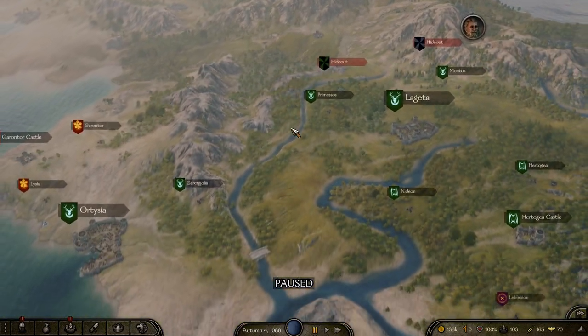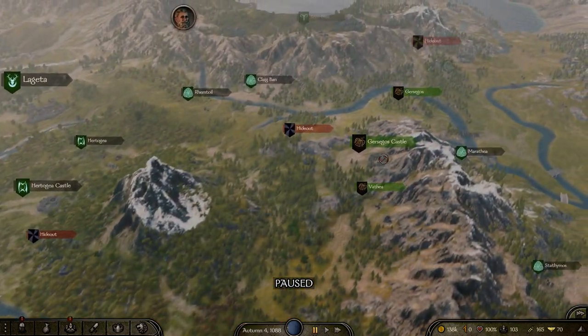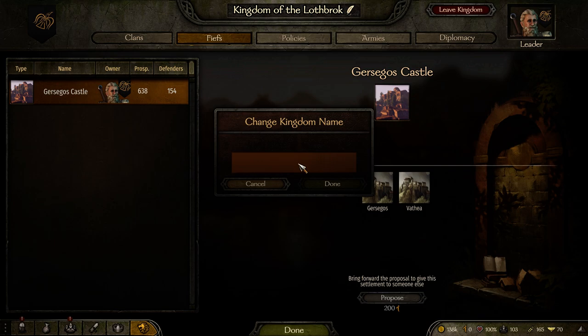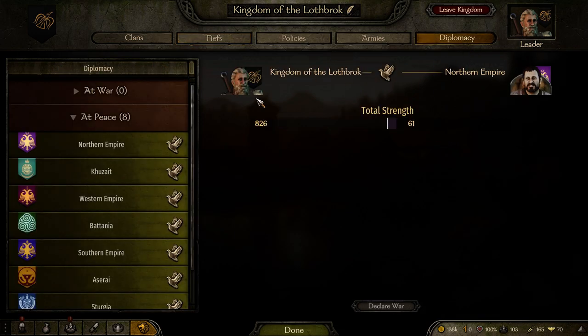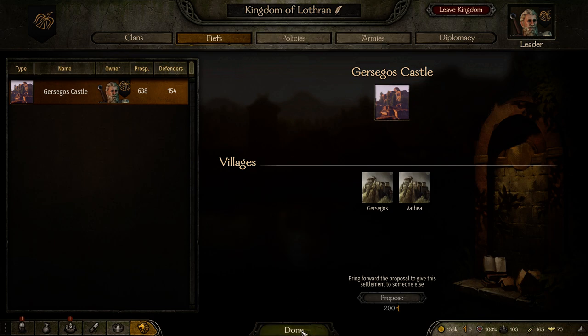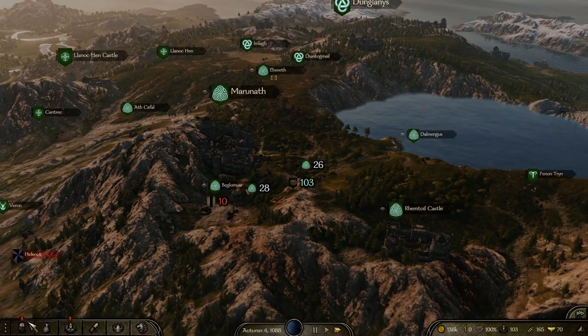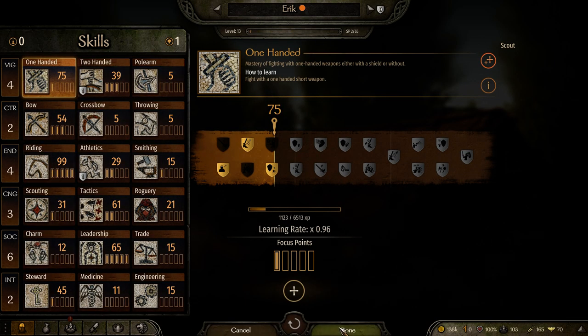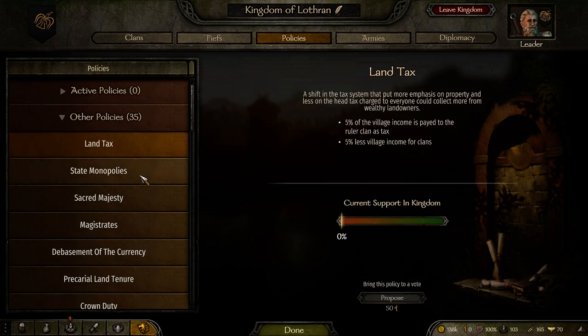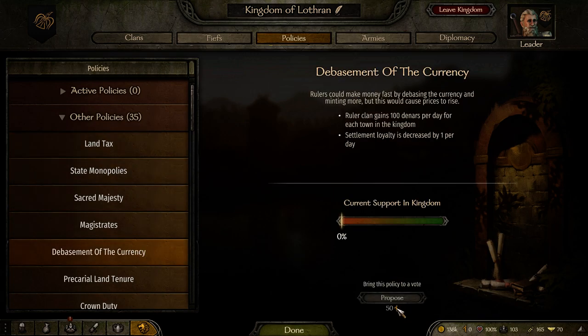This is pretty much the end of the tutorial. I just wanted to show you the kingdom tab when you have your own kingdom. So, the Kingdom of the Lothbrook — I'm going to change this name. We'll go with Lothren, that's my constant name I choose. You can see here: we own Jericho's Castle, we have prosperity level defenders, and you can set your own policies — add a land tax. But you still need to increase your own influence, so it takes time.